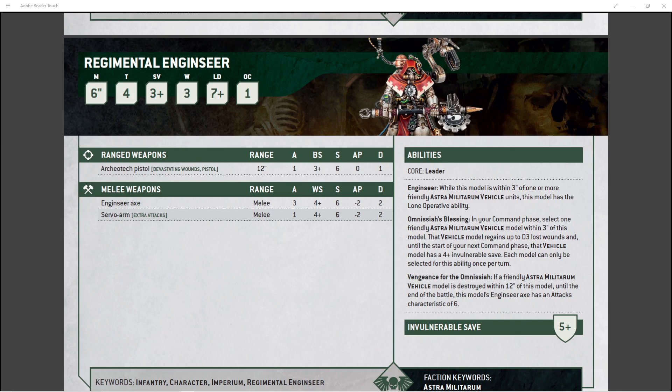What really makes the difference for this guy are his actual abilities. He's got the core ability — he's a leader, so you can put him in a squad. He's got the Enginseer ability: while this model is within 3 inches of one or more friendly Astra Militarum vehicle units, this model has the Lone Operative, which means you can't just pick him out and kill him unless you're within 12 inches of him.